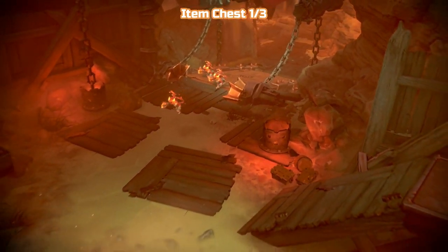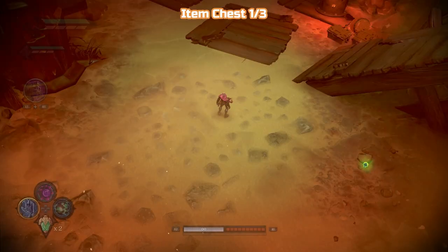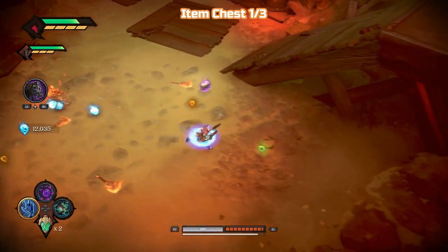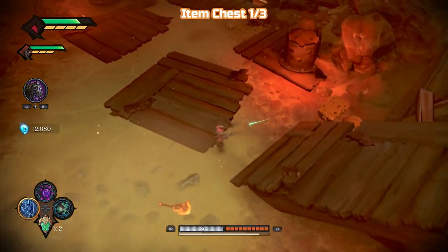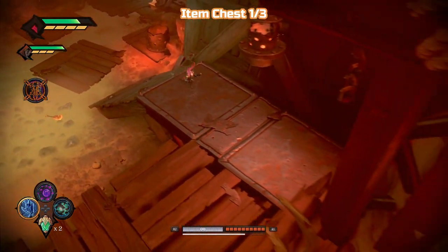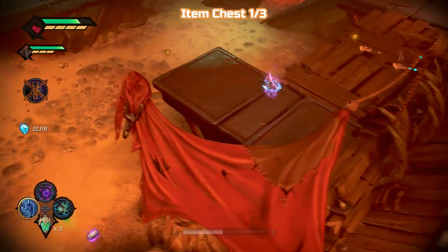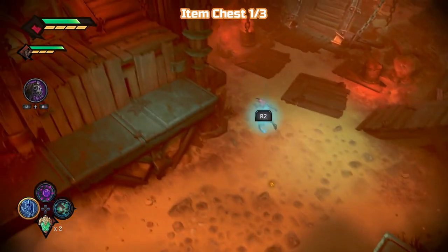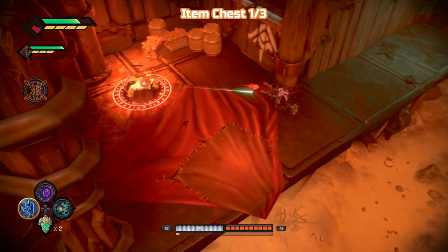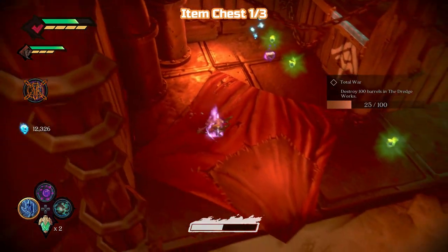First up is item chest one of three, and it's actually quite a way away — we've got quite a lot of climbing to do. Like previous videos, I'm going to be cutting most of the fights out unless they don't really take up any time, because this video would have been a lot longer if I did not. So you're just going to see them instantly dying. There are some now and again that I do leave in, just because it would have taken longer to cut them out.